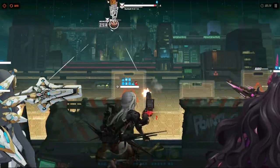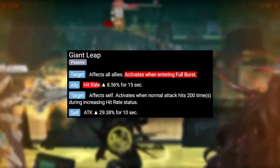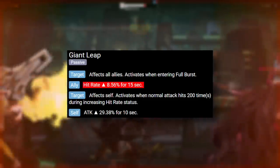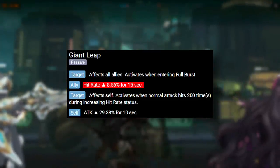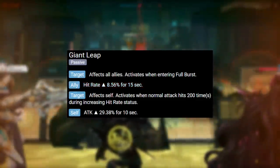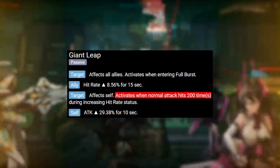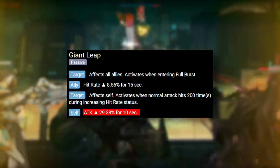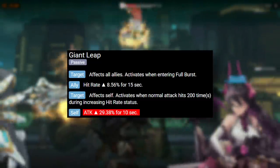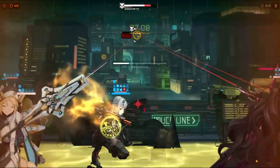Moving on, her Skill 2 is a really good ability. The first part activates when entering full burst mode — at level 10, Moderna gives her team 8.56% more hit rate for 15 seconds, which basically means that your team will have a tighter bullet spread, making their attacks more effective against enemies that are far away and more effective in stages like the Interception S. The second part, which is the most important, activates when her normal attack hits 200 times while she has the increased hit rate buff, giving Moderna 29.38% more attack for 10 seconds at level 10. So on top of other buffs from your support units, Moderna will be dealing an insane amount of damage for a short period of time.